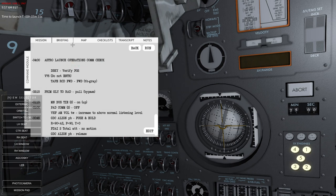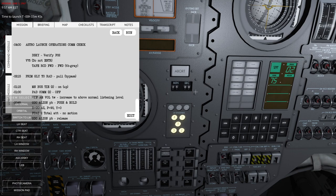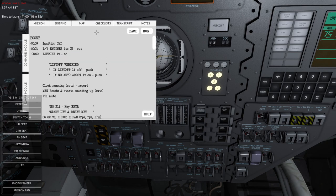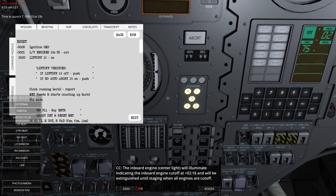Two minutes to launch. Program 2 is running, awaiting the umbilical disconnect signal. Once the countdown reaches T-minus 9 seconds the ignition sequence starts — prepare for a lot of vibrations. Once the ignition command is triggered the engines will start to build up thrust. Once thrust is nominal, the respective launch vehicle engine lights will go out — these should stay extinguished during the first two minutes. The inboard engine center light will illuminate indicating inboard engine cutoff at 2 minutes and 16 seconds, then extinguished until staging when all engines cut off. After cutoff, S-IC separation triggers and the S-II ignites all its engines.